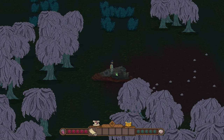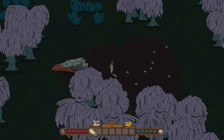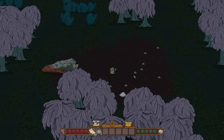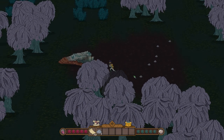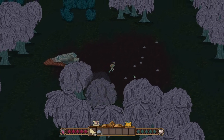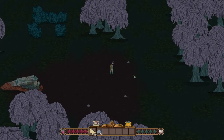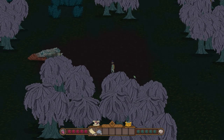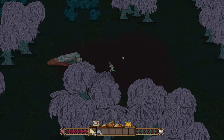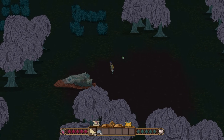We need Whalewood branches, logs, and rocks. I can see rocks here — to grab something you just click it, or hold the spacebar to auto-collect nearby items. Let's pick up all the stone. We have 13, now 15 stones. You control the character with WASD. To create the axe we need Whalewood branches, so let's head over to these trees.